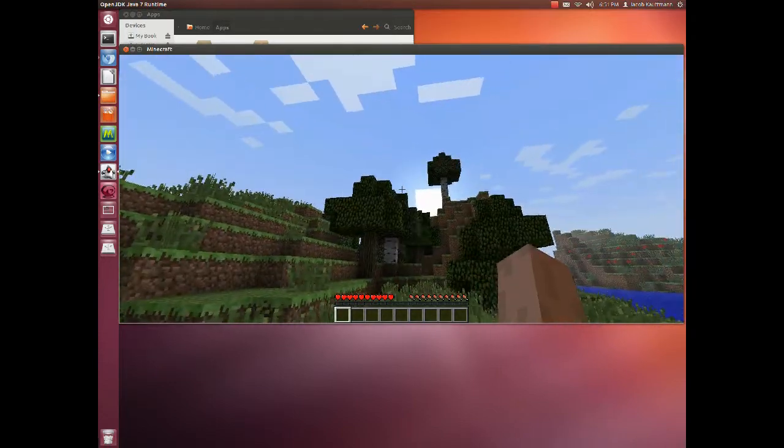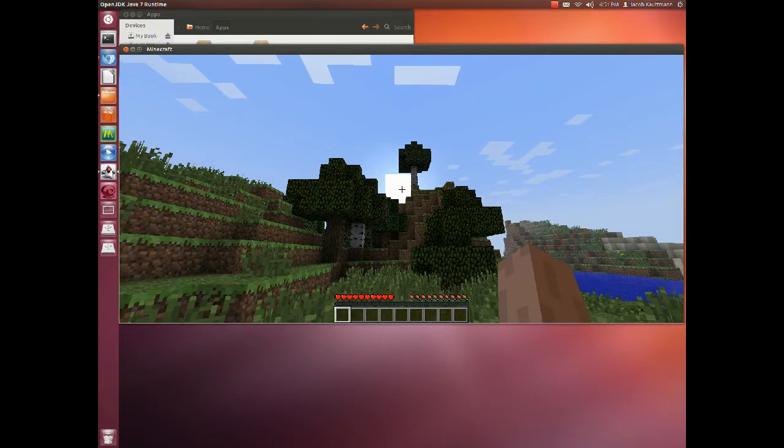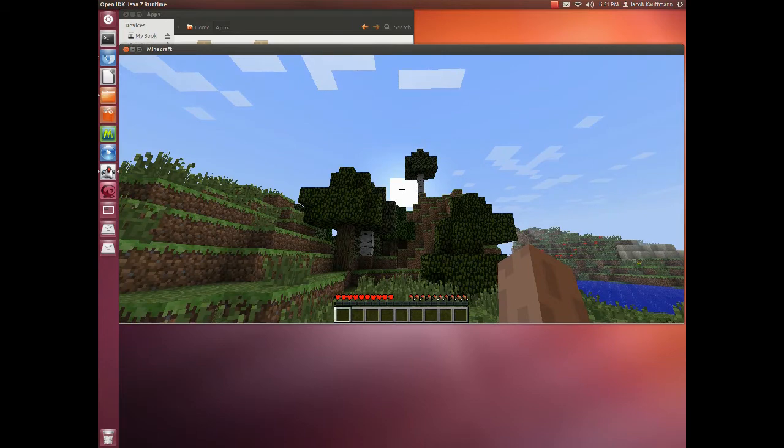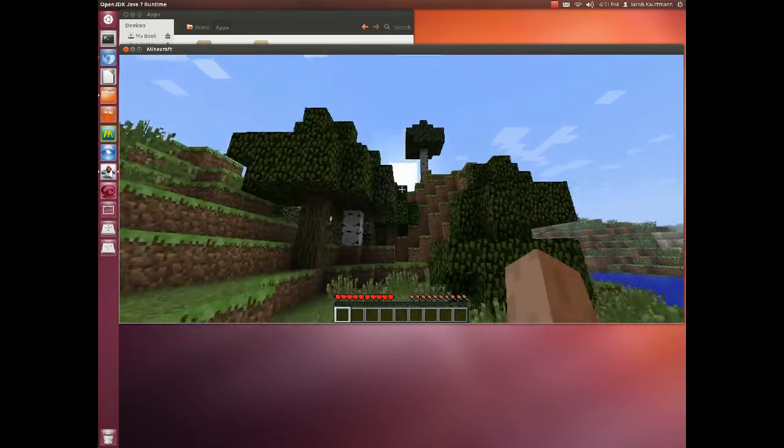Now, as you'll see up there — we can press control to zoom in, maybe not. Up there is the sun. You can see it slowly moving, and we basically have until that sun goes down until mobs start spawning.